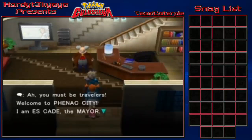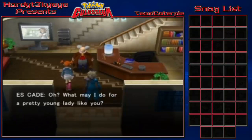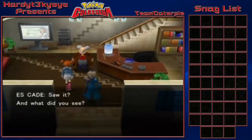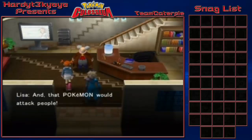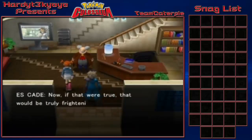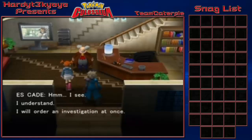We meet Mayor SK, who welcomes us to Phoenix City. Lisa reports: 'I saw a Pokemon that gave off a black aura. It was like a fighting machine, and that Pokemon would attack people.' The mayor says that would be truly frightening but is hard to believe. Lisa insists it's true - she saw a Pokemon make prisoners of some frightened men. The mayor says he understands and will order an investigation at once.